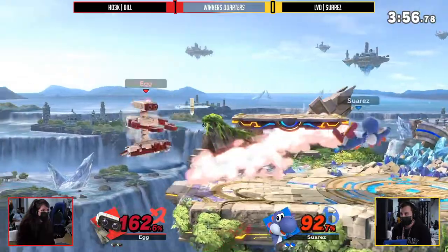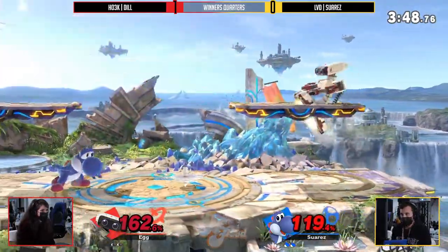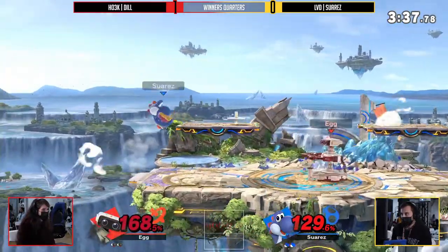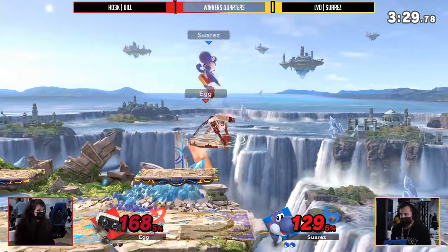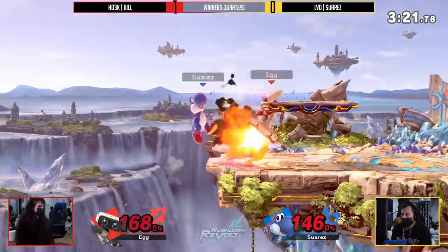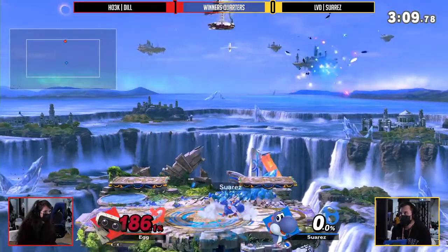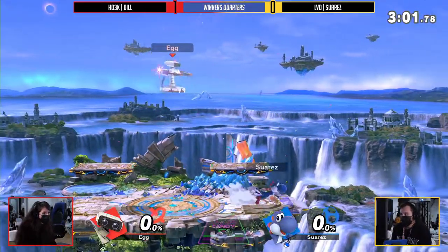Going for some type of edge guard. I love the stalling — spending so much time down there. Suarez doesn't know what the timing is going to be. Down throw into up tilt — he jumps and it actually breaks the armor, meaning up tilt cannot link. But this is so dangerous. Both of them deep in the red. Neutraler not enough to kill. Anything that Suarez does to Dil will probably do the deed, but he needs to actually find it. Not going to get stuffed out by a back air or an up air — back air to up air confirmed.